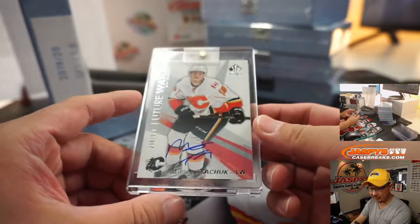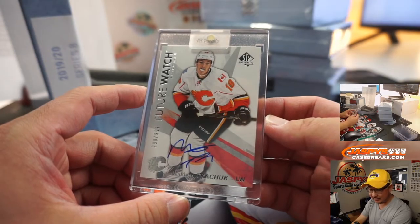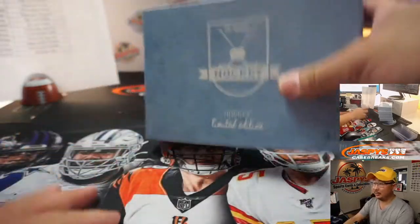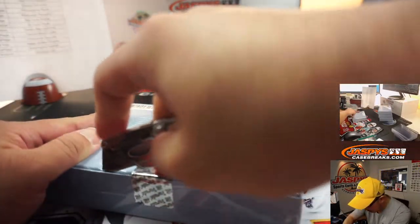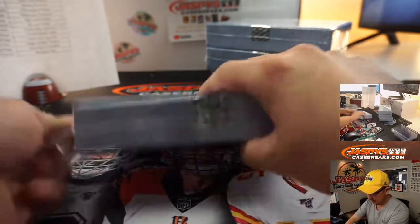Future Watch autograph for Calgary. There are a couple other of these guys right in the league — maybe parents too. Calgary — Josh.